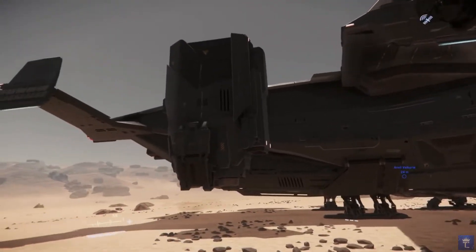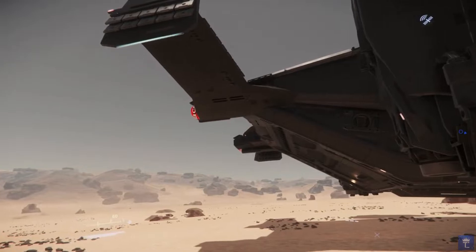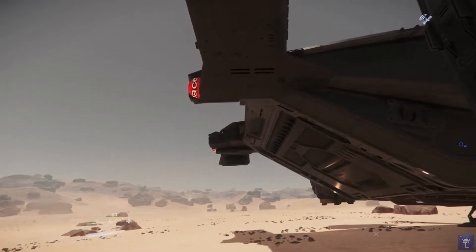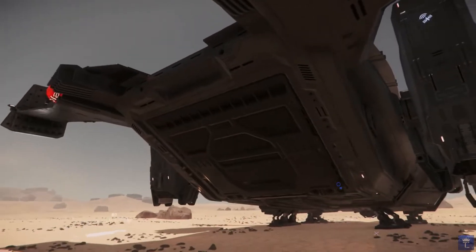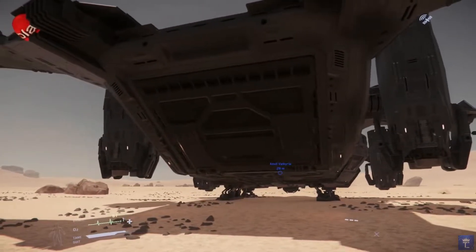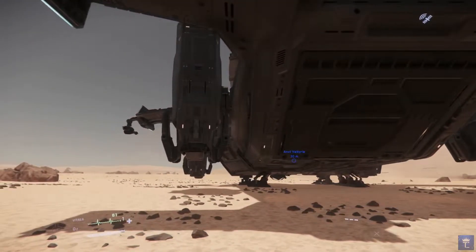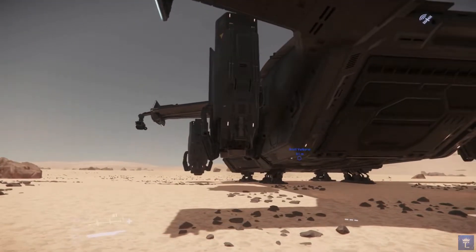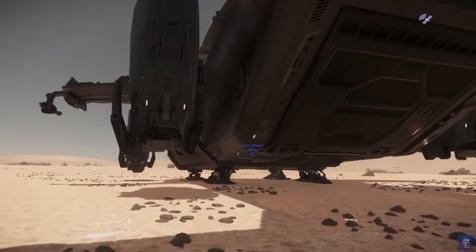In terms of weaponry, this ship does boast an impressive arsenal allowing it to be both offensive and defensive when the situation calls for it. It's got two manned turrets on the top and bottom of the ship, two remote turrets on its wings, two forward-facing guns under the cockpit, and lastly door guns on both sides, which we'll take a look at once we're inside.